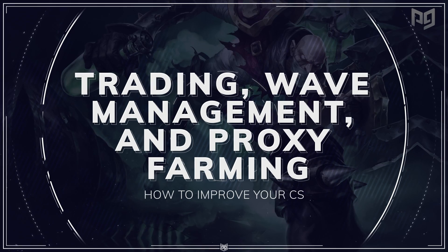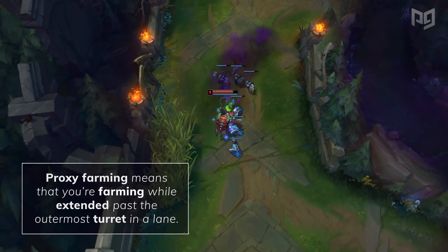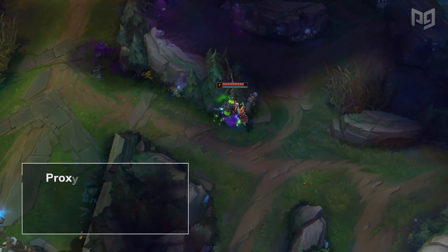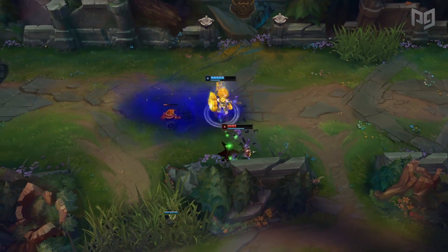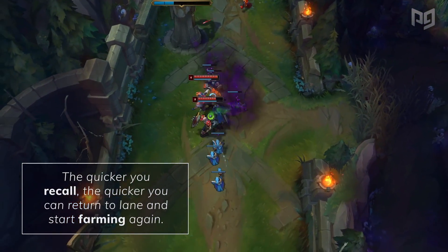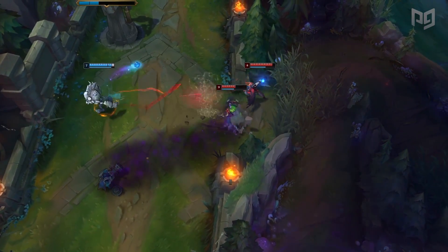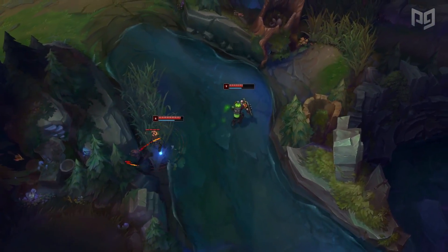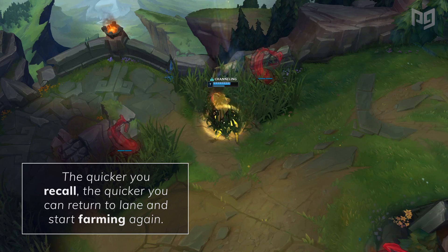The last tips our analysts suggest are simple fundamentals as well as proxy farming. Proxy farming means that you're farming while extended past the outermost turret in a lane — farming minions between their outer and inner turret when the opponent's outer turret is up. If your champion is capable of proxy farming safely, you probably should. Proxy farming a wave means your opponent will have to play catch up in their lane, freeing you to walk into the enemy jungle. Another benefit: clearing the minion wave faster means you have more time to recall. The quicker you recall, the quicker you can return to lane and start farming again.